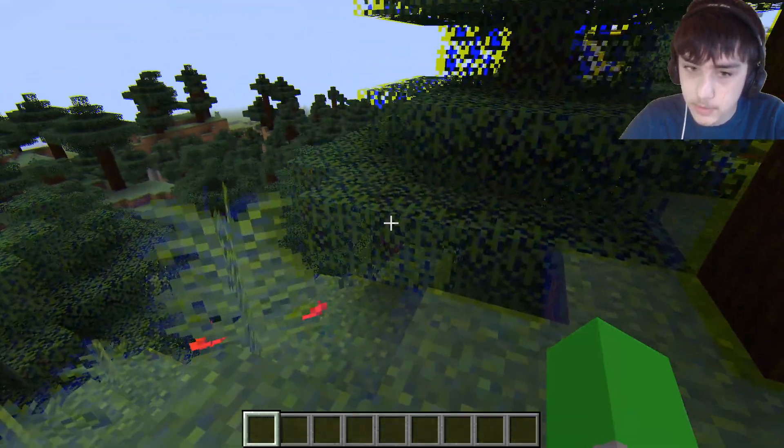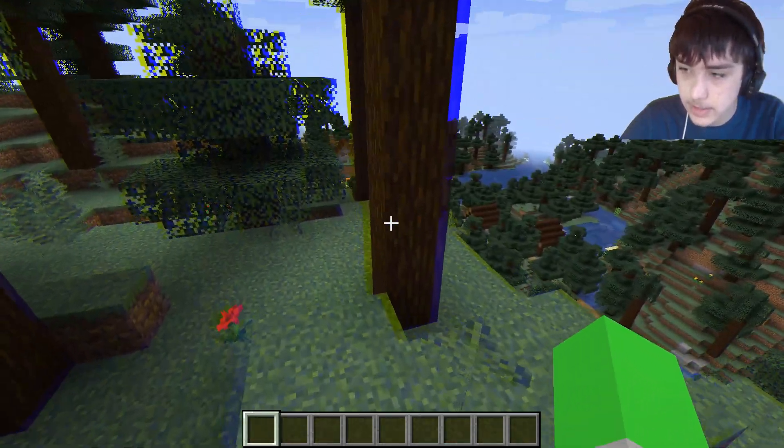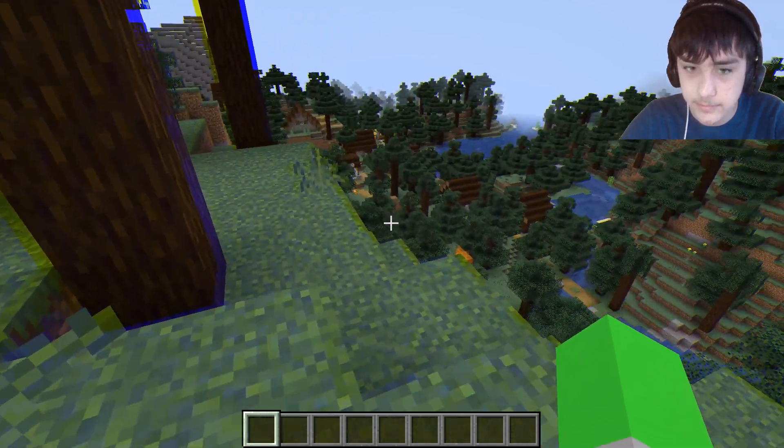And you can, of course, choose whatever anaglyph colors you would like, just by changing the color mask. And there are some good tutorials online for that.